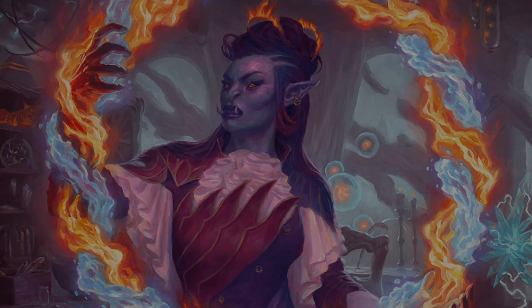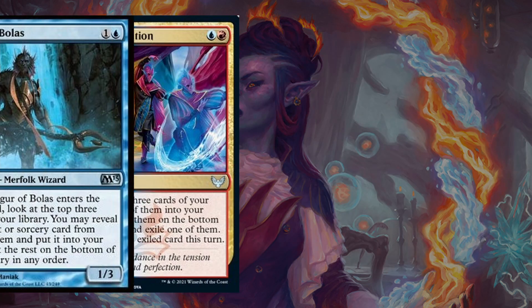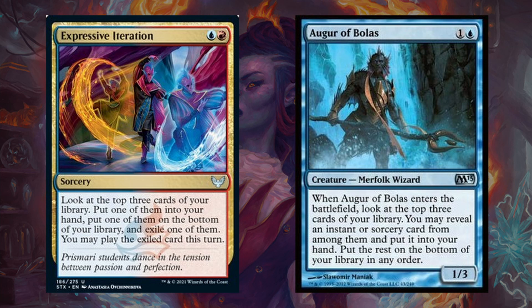With any spell slinger deck we want to get to the cards we want and make sure we have enough fuel in our hand to stay in the game. First up we have the 3 main blue cantrips — Brainstorm, Ponder, and Preordain — all of which can help us churn through our deck more efficiently while also replacing themselves. Then we have Expressive Iteration and Augur of Bolas. Expressive Iteration is a great new spell from Strixhaven that can give us access to 2 cards for only 2 mana, although one of them is only playable that turn from exile. It should be noted that it does say 'play that card this turn,' so you can exile and play a land with this spell. Then Augur is a creature that puts an instant or sorcery from the top 3 of our library into our hand.